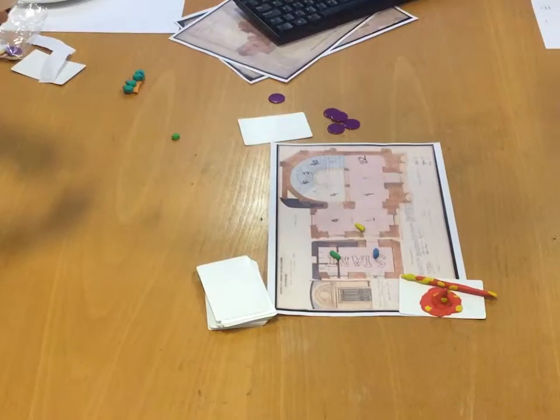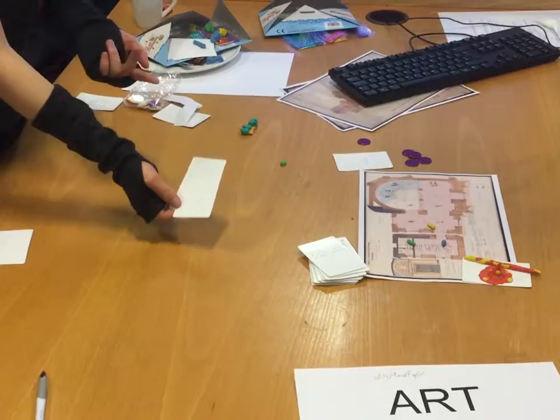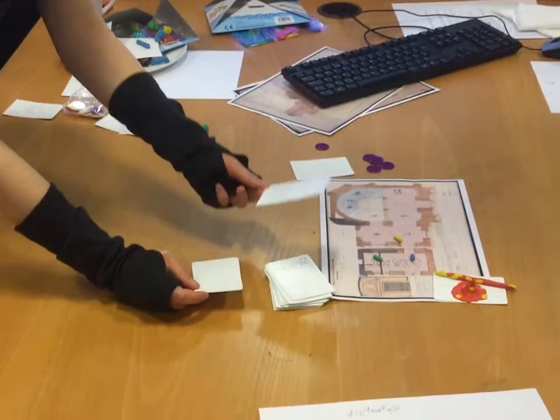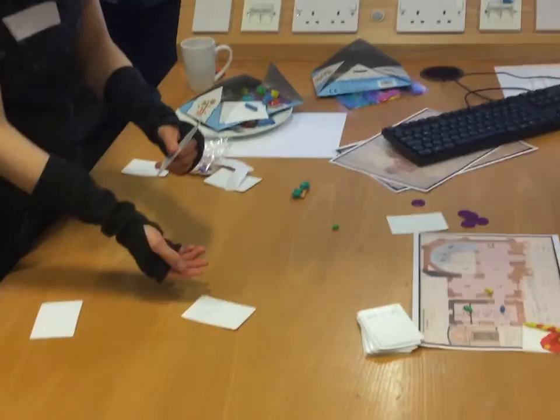Each card represents a piece of real artwork. It has a value as art, it has a type, and different general properties — like a sculpture, manuscript, or painting for example. And each piece of artwork has a sacrifice effect.